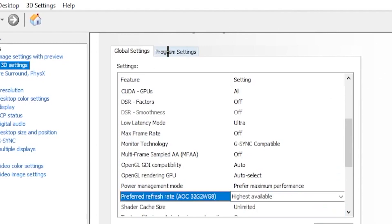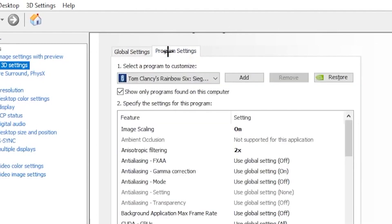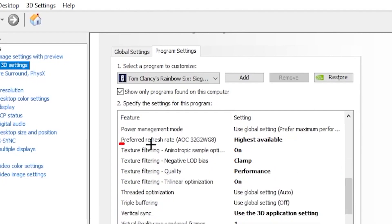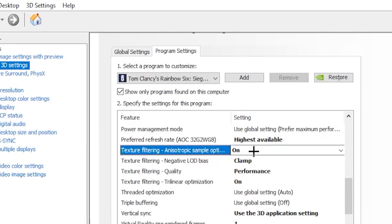Once you're done with that, click on 'Program Settings' and choose your Rainbow Six Siege application and copy my settings. For Image Scaling, turn it on. Anisotropic Filtering, put that on 2x. Monitor Technology, put that on G-Sync depending on your monitor — if you don't have a G-Sync monitor you don't have to do that. Scroll down and find Preferred Refresh Rate and put that on Highest Available. Head over to Texture Filtering and put that on 'On'. Then under Texture Filtering, your Texture Filtering Quality you want to put on 'Performance' since this will give you the best results.